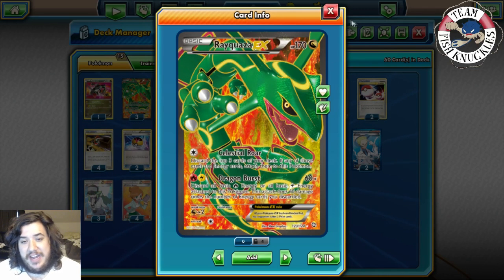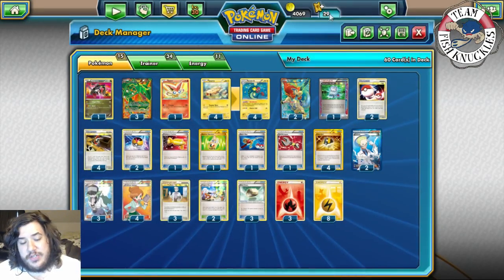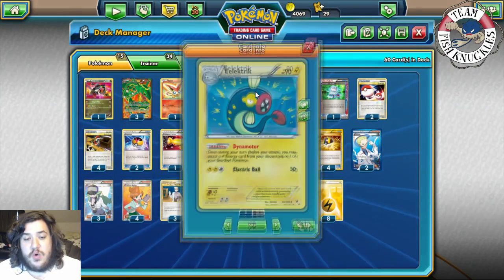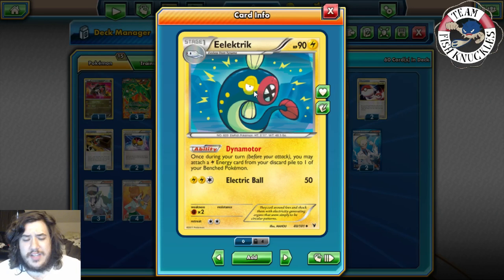180 damage will pretty much knock out any EX on the field. Luckily there are no Megas in Legacy so you don't need to hit for 200 or more — unless they have a Hard Charm, in which case you attach a fourth Lightning energy. The way we recycle our Lightning energies is with Eelektrik.